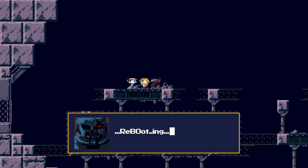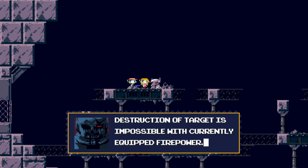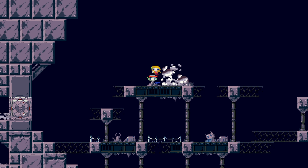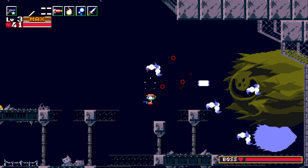'It's still functional. Rebooting. Team 9 terminated. Unable to eliminate the target. Destruction of target is impossible with currently equipped firepower. Retreat. Retreat.' Uh-oh. Just like that, we are in some trouble.